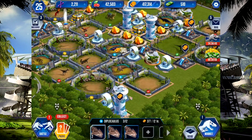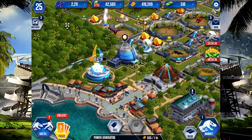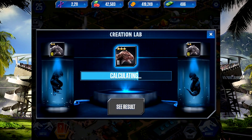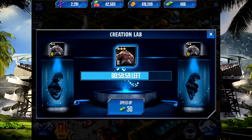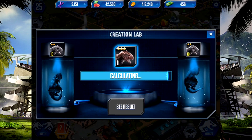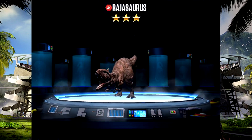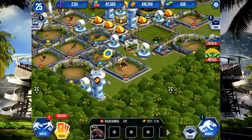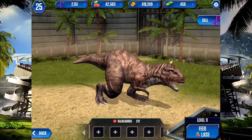I've got a dinosaur evolving — it's a Radosaurus. Let's speed it up, let's see if we can get it. Damn, this guy is costing me quite a bit. Another 30, come on, finish. Yep, there you go. Let's see what a level 11 Radosaurus looks like. Pretty much the same, a bit of a pattern on him. He looks alright, nothing special.